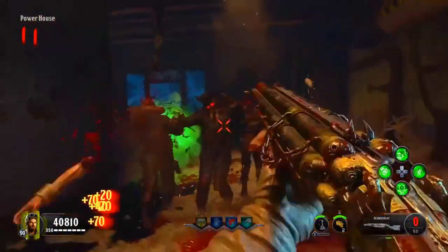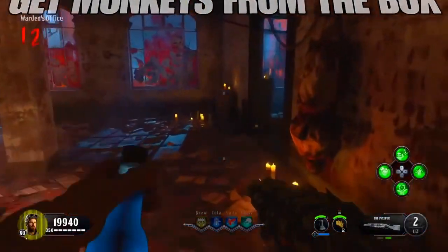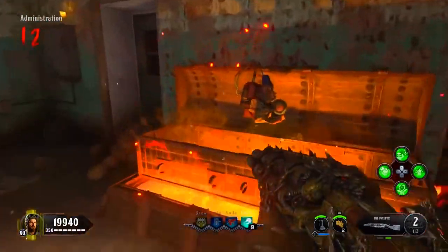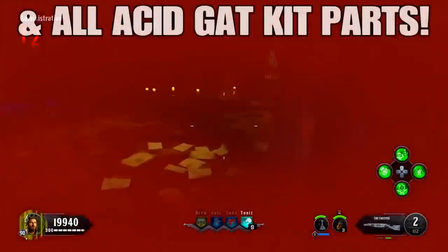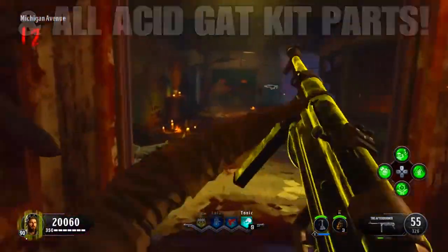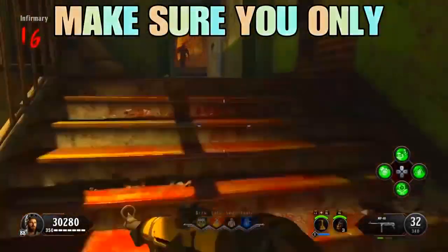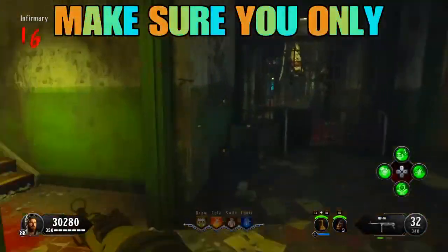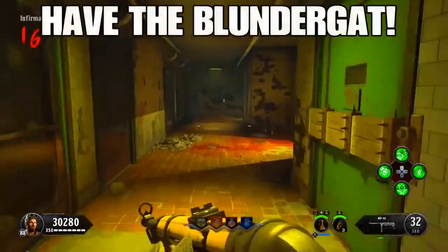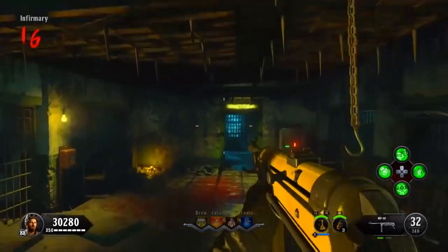After this latest update 1.12, get the blundergat from the box, and once you've done that you need to get monkeys from the box as well. I have a text visual for you guys to see. Once you've done that, make sure you collect all of the acid gat kit parts, because you will be needing that. I got the MP40 here, so this does work after patch 1.12. The key thing about this glitch — you want to make sure you have the blundergat only in your hand.